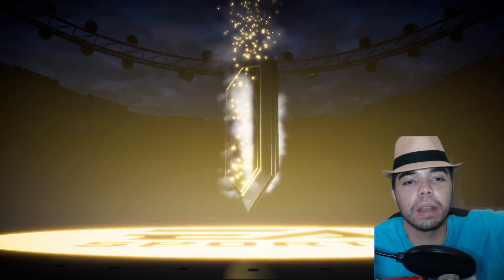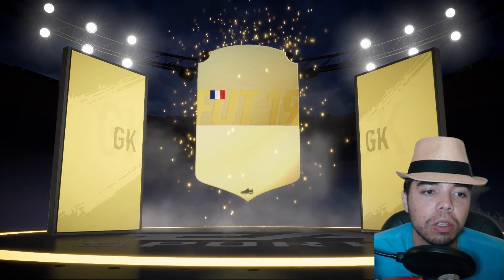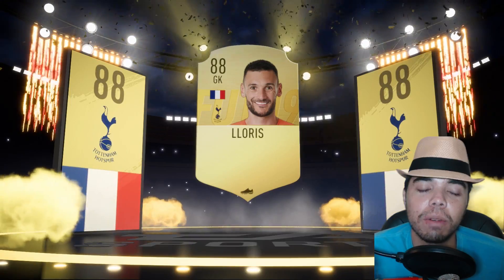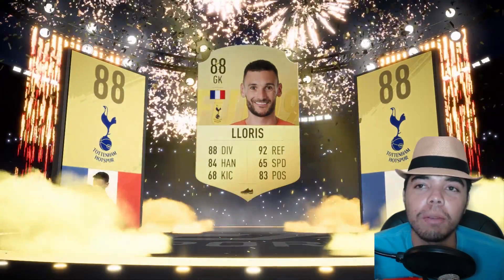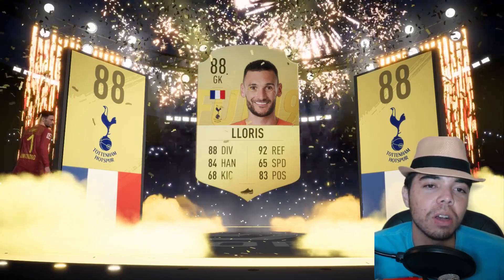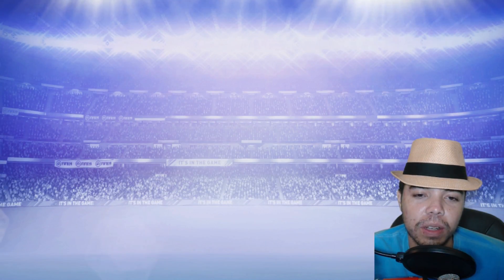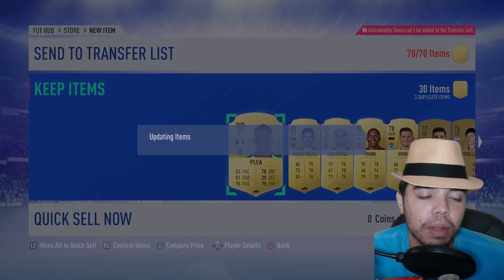Up until this point, we get ourselves a cheeky little walkout. And it's gonna be... French. Goalkeeper. Don't be Hugo Lloris. Well, I get to sell him, so that's something. One of them's tradable. So we got ourselves a walkout, but it's the player we already have and I don't think he goes for that much. He's not very good in the game. Hugo Lloris was the only player in that pull.